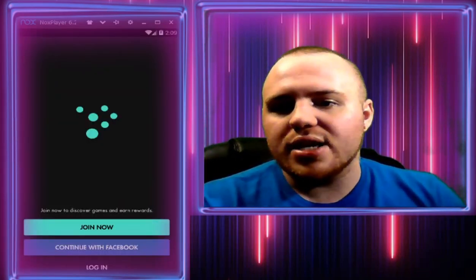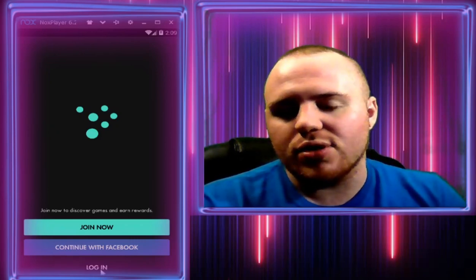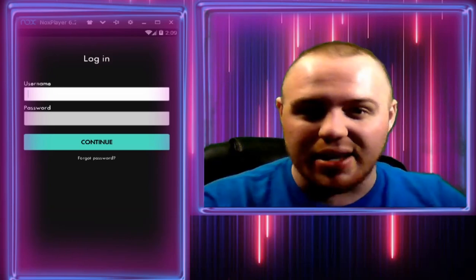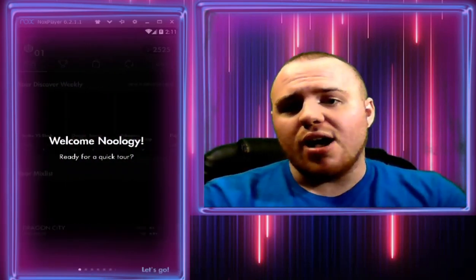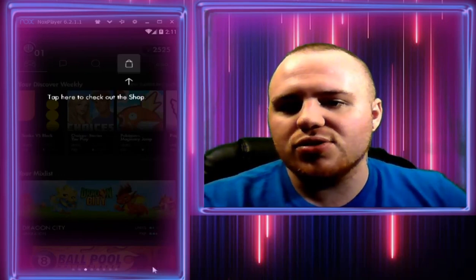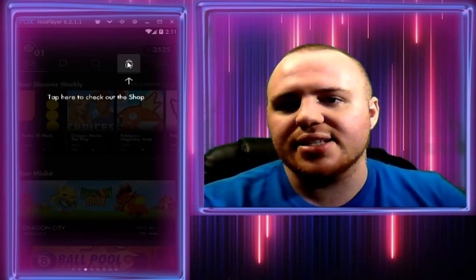Once you have the app installed and launched, you either want to hit 'Join Now,' 'Continue with Facebook,' or 'Log In.' I'm just going to log in really quick — I'm going to skip ahead because I don't want you guys seeing my login details. Now I'm logging in. Welcome to Ology — it's asking if I'm ready for a quick tour, but I already know what I'm doing so I'm just going to skip ahead through all this.